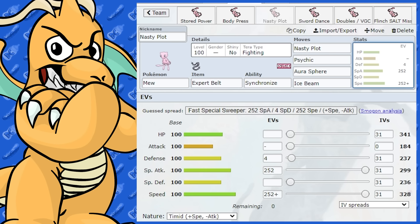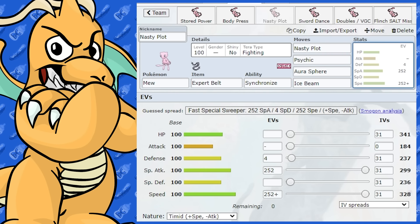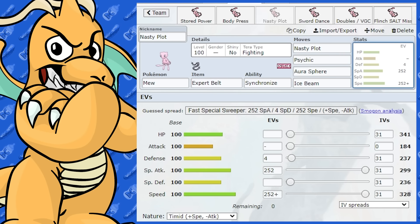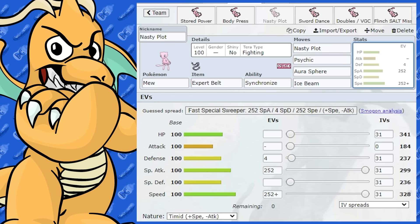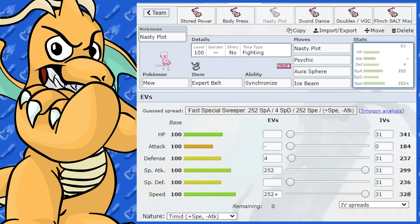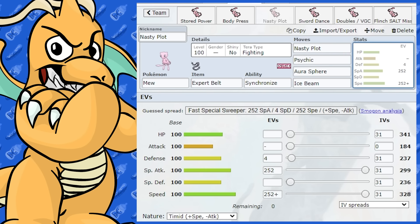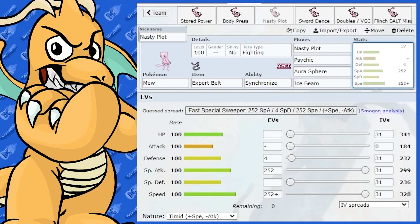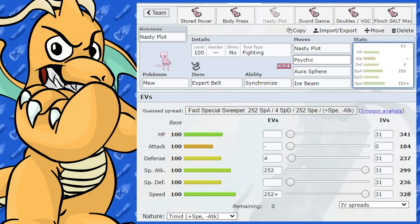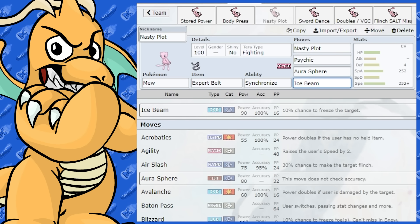The Tera type I gave this is a bit of a surprise — I gave it Tera Fighting. So let's say you've got a Dark-type coming in and they're going to go for like a Shadow Sneak, Dark Pulse, or Knock Off. Well, you can go Tera Fighting and then hit them with Aura Sphere at 100% accuracy. That's going to do some good damage with Expert Belt on top. You could also go Psychic, or maybe a Flamethrower or Fire Blast with Tera Fire if you're running that.